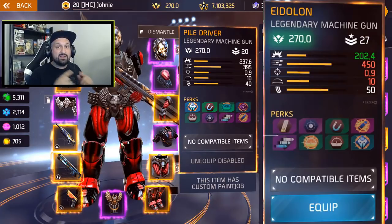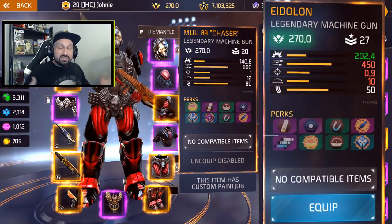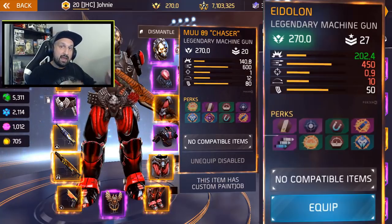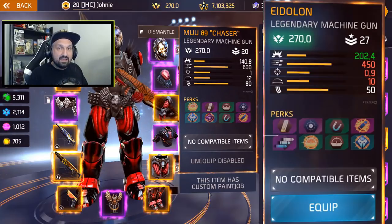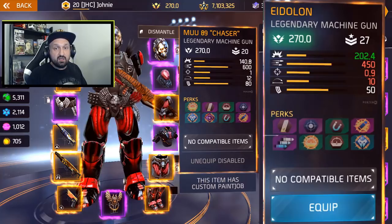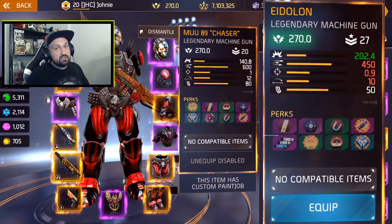Accuracy and range are exactly the same on the Piledriver and the Eidolon. And comparing with the Chaser, you already know where it stands — it's in between the Revenant and Piledriver for damage and fire rate. The Chaser is already the fastest firing machine gun among all the legendaries and has the lowest damage. That gives you an idea. Now let's look at some gameplay.